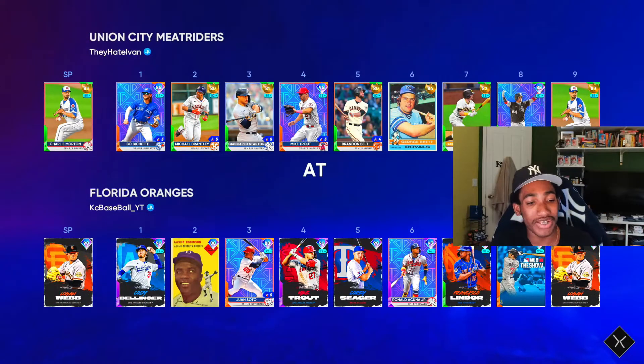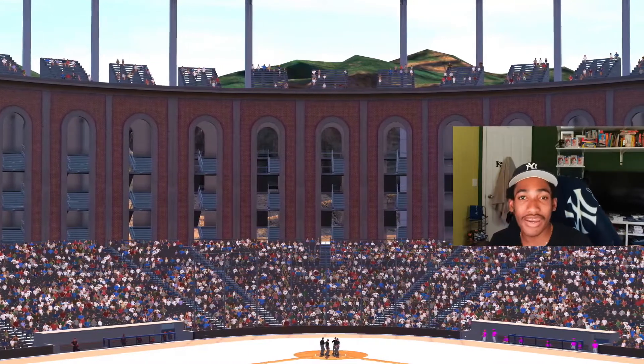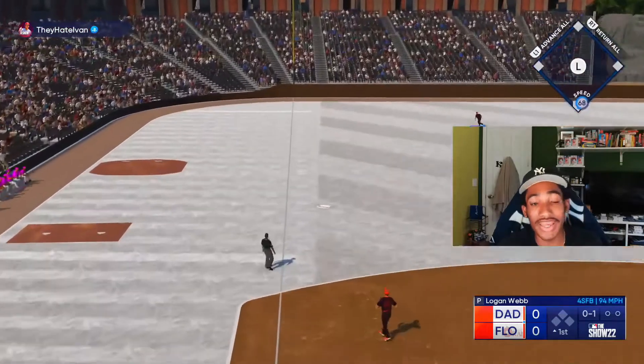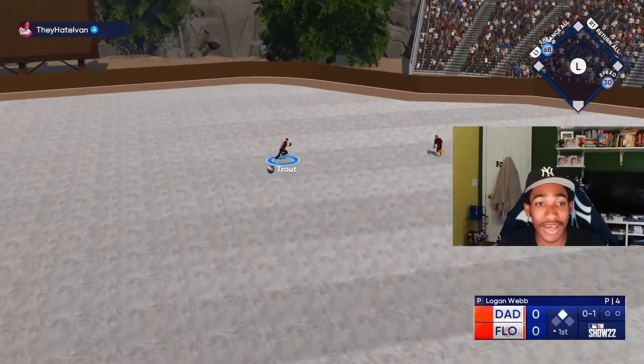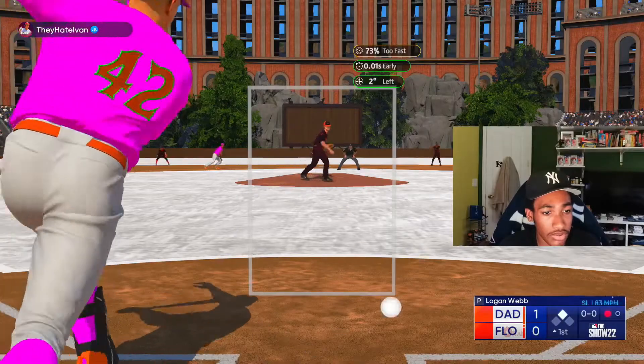So we're going to have Logan Webb on the mound. He doesn't have the greatest squad, but who cares? I was wanting to debut Logan Webb for a separate video, but why not use him here? Shout out to Kevin Broughton for revealing that card. We are 9-0, trying to get that 10-0 and stay undefeated. He is 11-15 — I think we're going to win here. He hits a rocket with Bo Bichette. Strike three — get in my box!